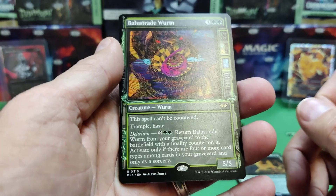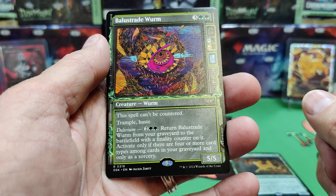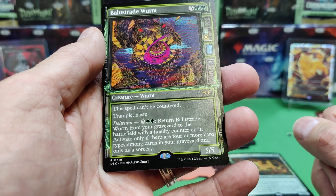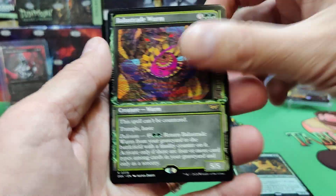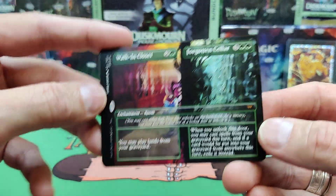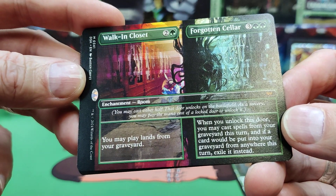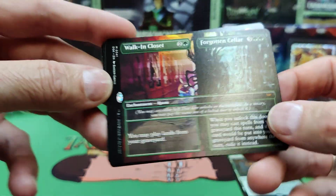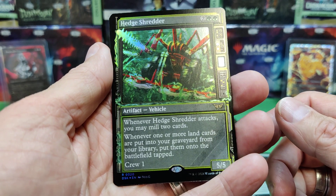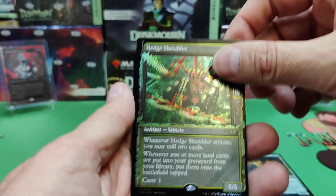Balustrade Worm — I saw this at pre-release, it was in a couple of decks. Very strong Delirium: return to the graveyard, he can't be countered, Trample, Haste, and when you return him to the battlefield he gets a finality counter. You can only activate it if you've got four or more card types in your graveyard — that's what Delirium is. We've got another room — the Walk-in Closet: you can play lands from your graveyard. And the Forgotten Cellar: when you unlock this door, you can cast spells from your graveyard this turn, and if a card would be put in your graveyard from anywhere this turn, exile it instead. Head Shredder: you may mill two cards when it attacks; whenever one or more land cards are put in your graveyard from your library, put them on the battlefield tapped. That can certainly be strong in the right deck. And there's a Beast token.